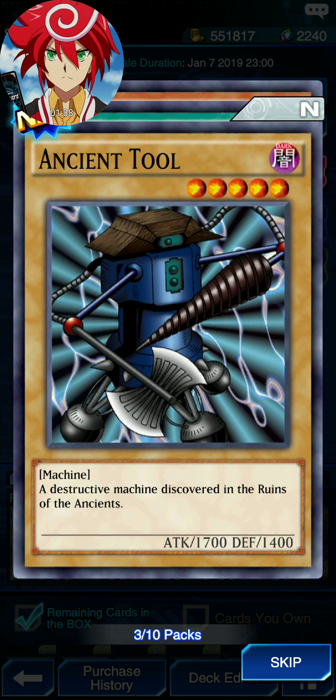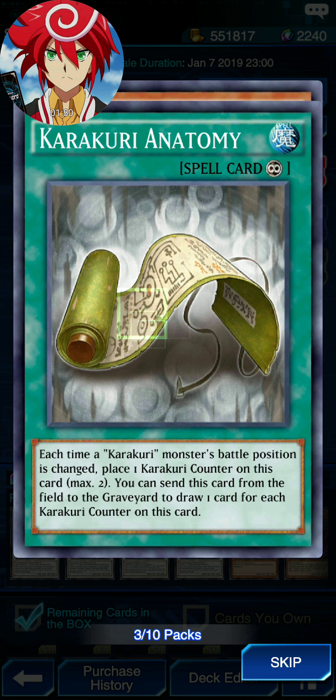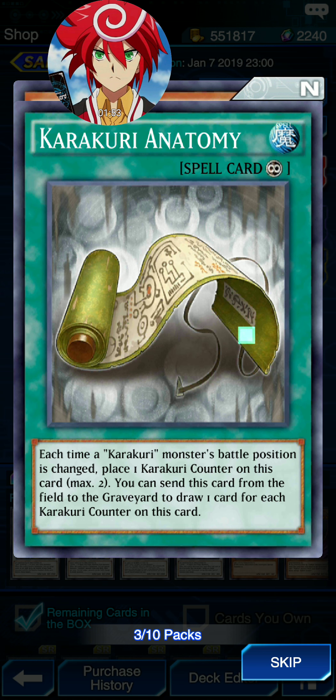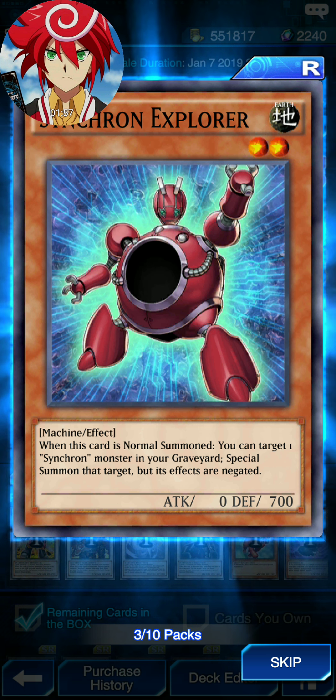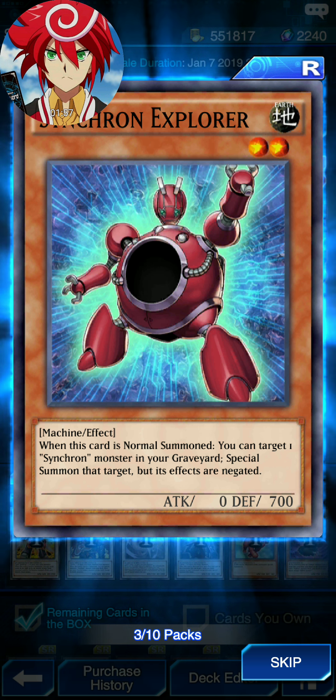Ancient Tool — it's a mobile machine monster at 7.5, not really worth it, because my life should be just for something so little. Okay, Kuroi enemy. Synchron Explorer — when sent from someone that can target one Synchron monster near your graveyard, special summon that target. Its effects aren't active. Give me a second here, folks.